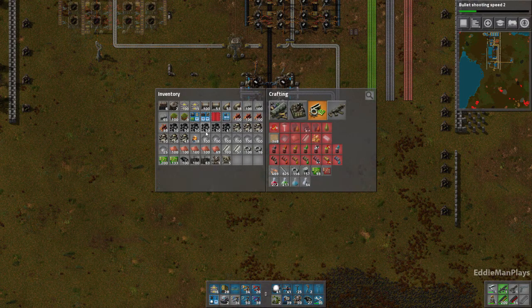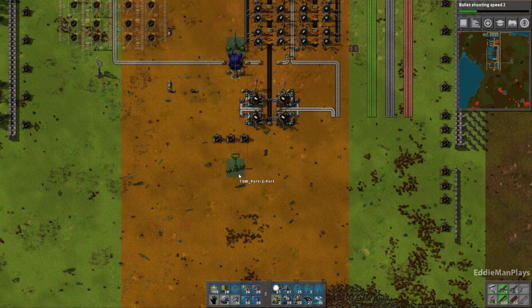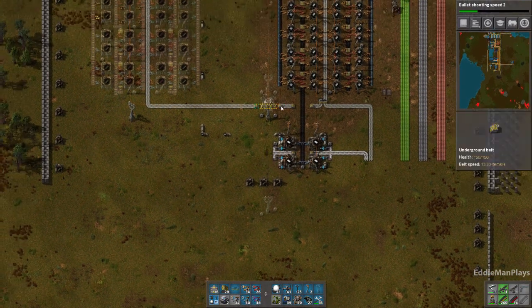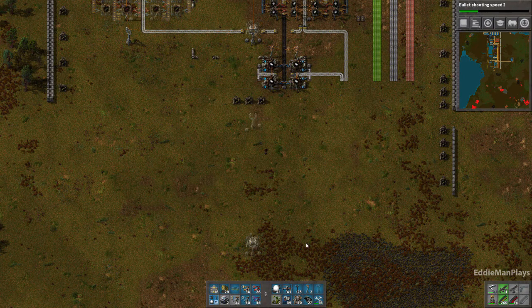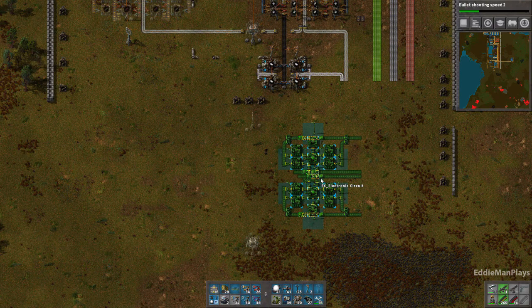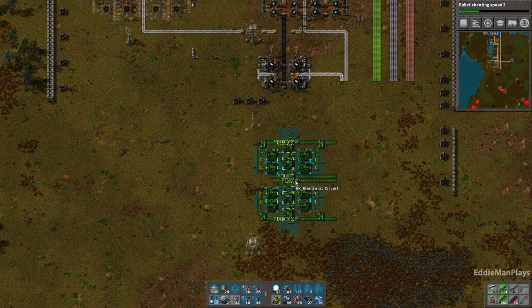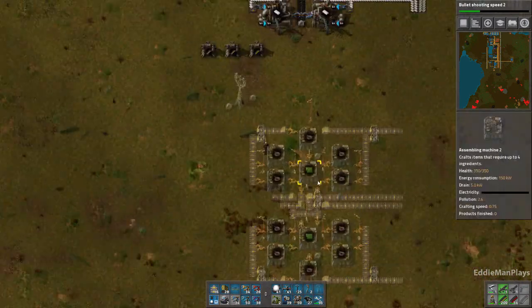We're going to go ahead and put the advanced circuits right here and modify this. First, let's figure out where our output port is going to be. I like it on the bottom, not on the top. So we need to have it nested here — let's go ahead and put it one more down. We have the steel and the plastics there, so let's line the first one up with that.